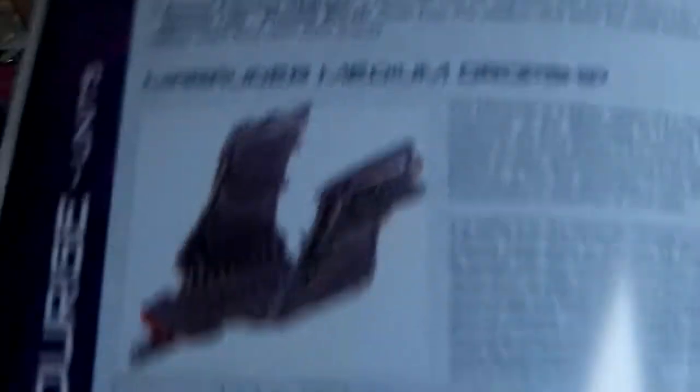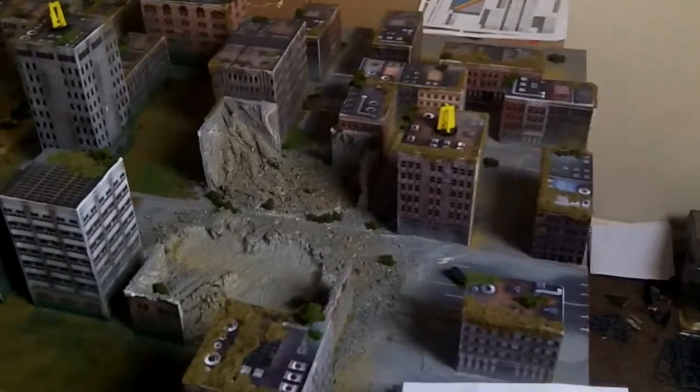We have a look at the Marauder Medium Dropship entry, and it's got a move of 24 inches. It does have weapons, and every weapon has what's called an MF value, which means if you want to fire this weapon, your movement is limited to 12 inches in this case. In Dropzone, you can choose to move then fire, or fire then move - it's entirely up to you. For the purposes of this, I want an objective, so I'm just going to fly a dropship on 24 inches and we'll go from there.